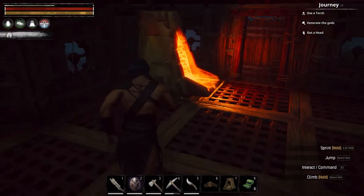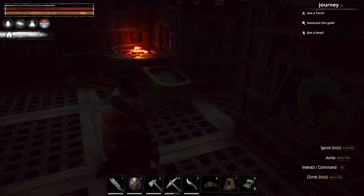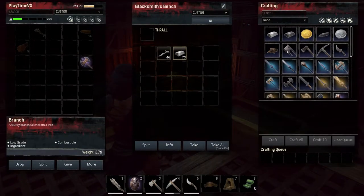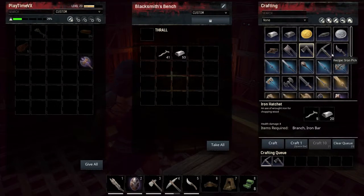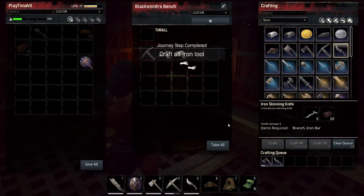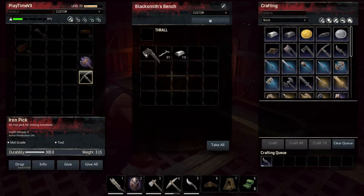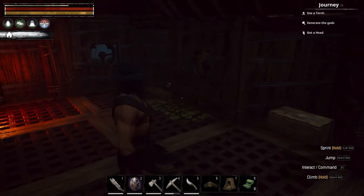Let's see how this iron smelting is going. I got 62 already - so I can make my tools. I need the iron pick, of course. I'm going to need an iron axe. And I'm going to need a knife. Axe is done. So now I got all the iron stuff.